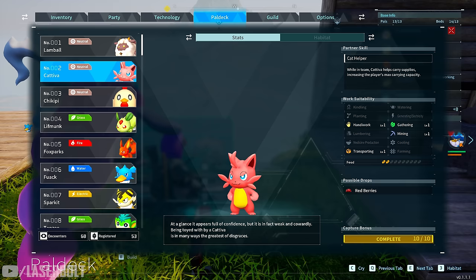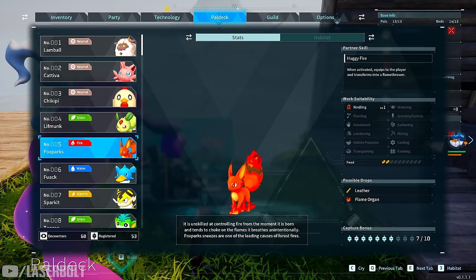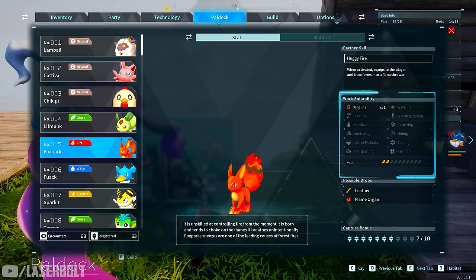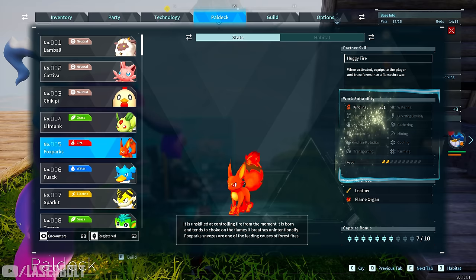The next one is Foxparks. The main reason we want him is because he serves as a really good base character due to his kindling skill. Kindling is needed when you need to do cooking or smelting — you need someone to light the campfire or cook pot. Make sure you have one of them in your arsenal early in the game and pick them up as quickly as you possibly can.